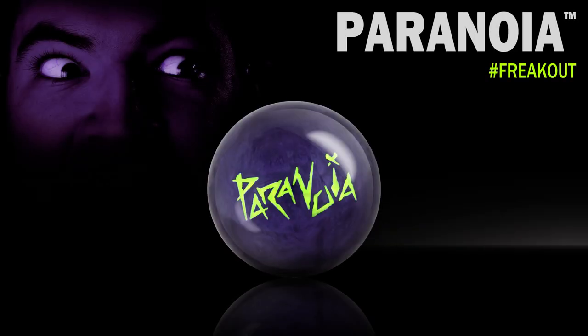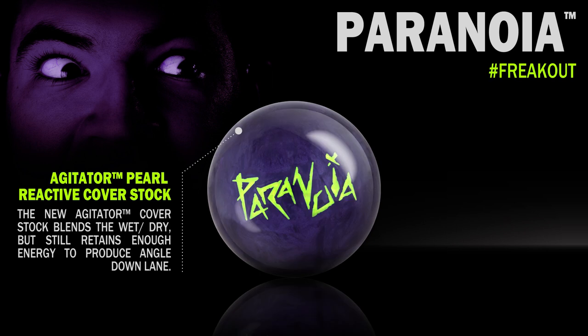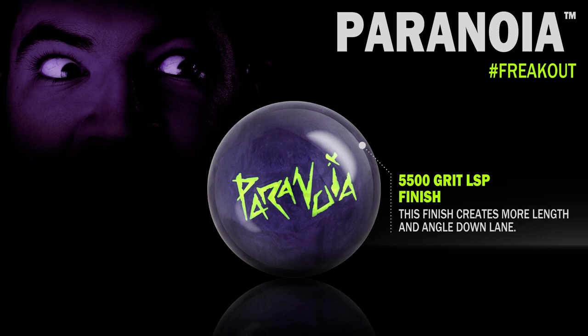Motive Bowling defines controlled angularity with the introduction of the technology-packed Paranoia. Featuring an all-new dual-density core system, Oblivion, its unique core shape creates enhanced angularity at the breakpoint and continuation through the pins. This core is wrapped in an all-new cover stock, Agitator Pearl. This formula blends wet-dry and creates significant angle down lane. The box finish is 5500 laser scan polish to create length with a strong back-end motion.